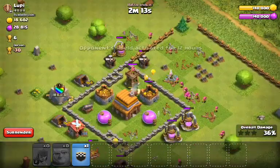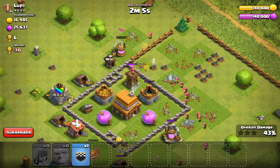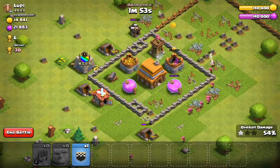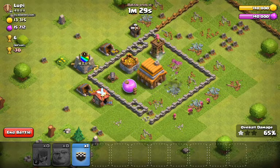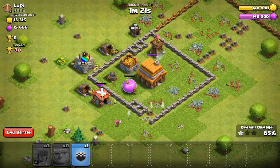Wow, that was pretty lucky. I at least want the one star I can get. I can get the one star — boom, got it! Now I can't lose those 30 trophies, which I can really use. I'm gonna gain trophies instead of lose them. And I lost the battle. Boom, we have lost the battle.